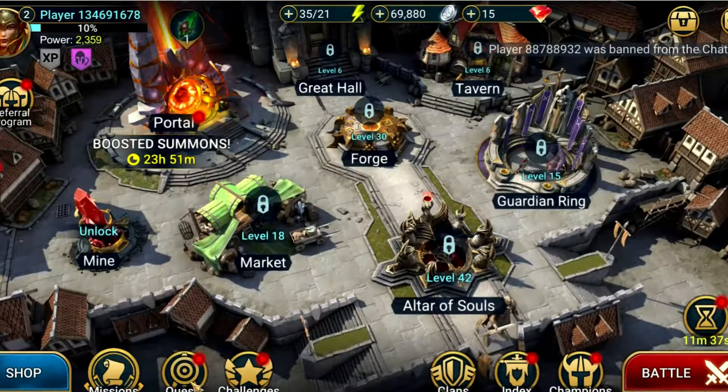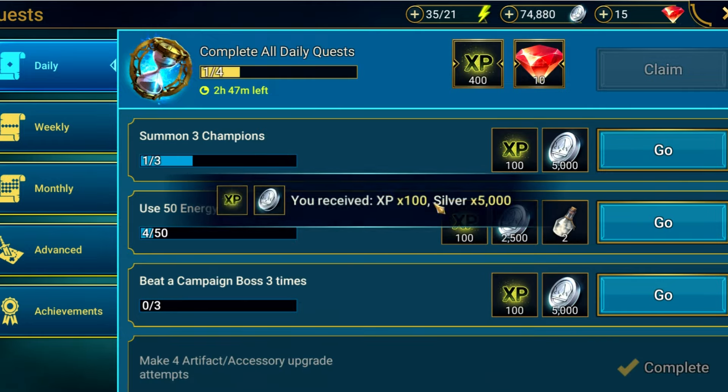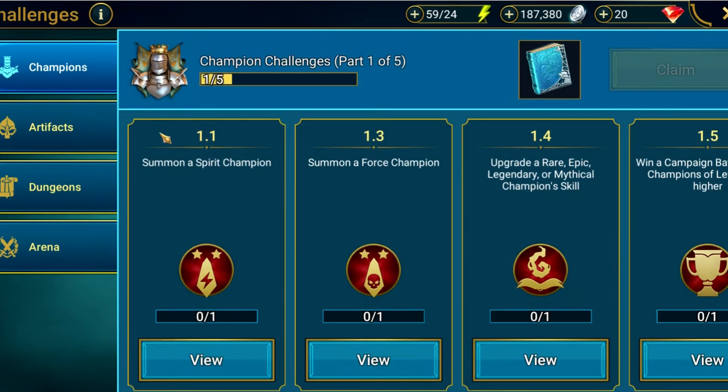Now the tutorial has ended and we're free to do what we want. It's a good idea to work your way through the challenges and quests as they give a good idea on what to do if you're not sure, and they do give some useful early game rewards. But at this stage we come to our next big decision.